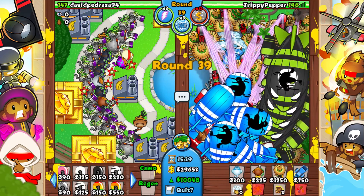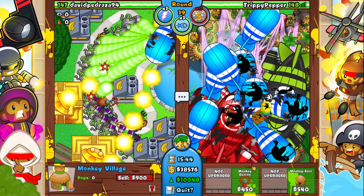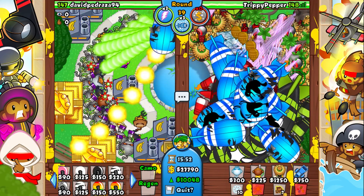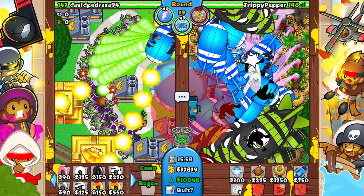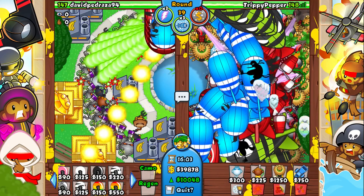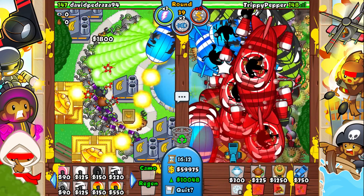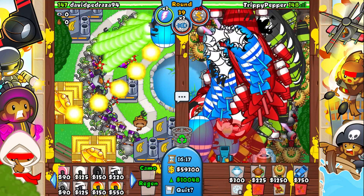Are we gonna be okay against this rush? I really don't want to die. These ZOMGs are really powerful so we might have a bit of trouble, but it's okay — let's see what happens. Let's use the MIBs as well. He's going for even more now — things are getting really far on my side. Let's use another ice ability. Let's just use big balloon buster to see how much work this does.